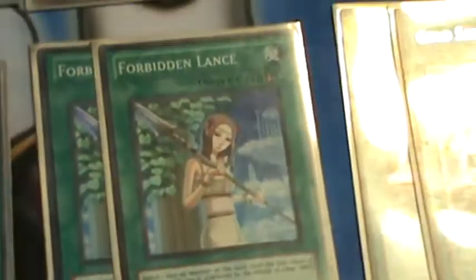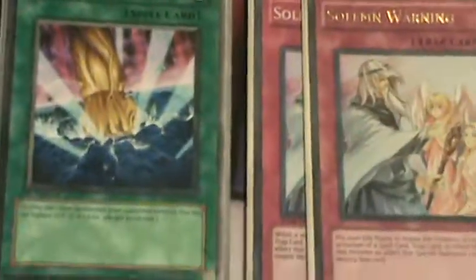For Spells, we have Triple MST, Triple Dimensional Fissure, 2 Forbidden Lance, 2 Gold Starks, Heavy Storm, Dark Hole, Monster Reborn, Pot of Avarice, and Smashing Ground.